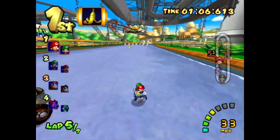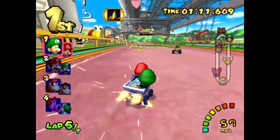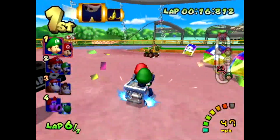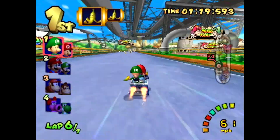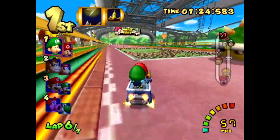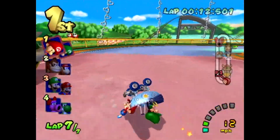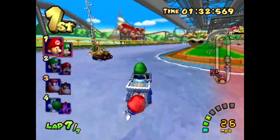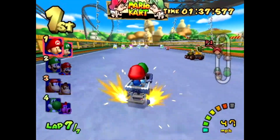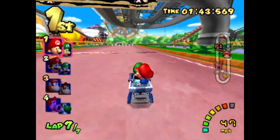I stole his mushroom — that was a pretty cool move. We're keeping the lead for now. We have two more laps to survive in the Baby Park madness. There are items everywhere. A giant Bowser shell almost hit me — that's the most dangerous ability on this track because it ignores the center. Still in the lead, just trying to keep it.